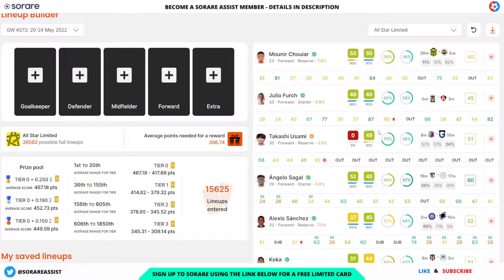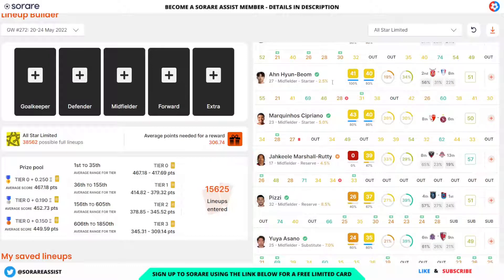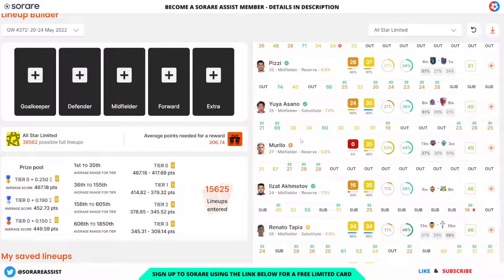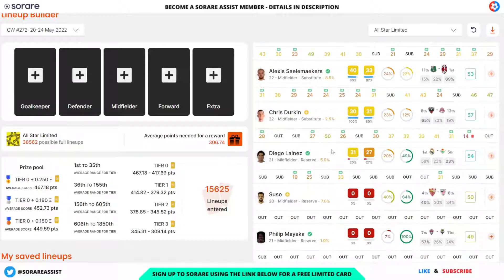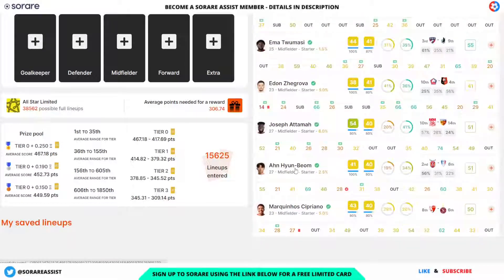I'm going to look for a midfielder now that's potentially able to get an assist or a goal — another option for the 40-or-below slot. I've got Hume Boom for Jeju United: scores of 30, 41, and 38 in the last few games, but he did get a decisive assist. It looks like a favorable fixture so he could maybe get an assist and hit around the 60-mark. Pizzi's not been playing, Murillo is still injured, Salomecas has been starting but performing poorly, and Derkin and Suzo are injured. The only option is Hume Boom, so I'm going with him in the midfielder slot.